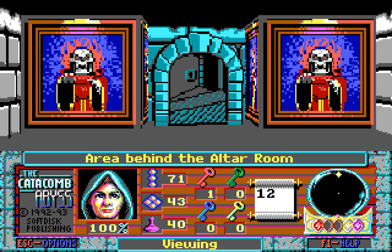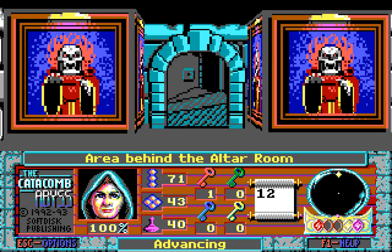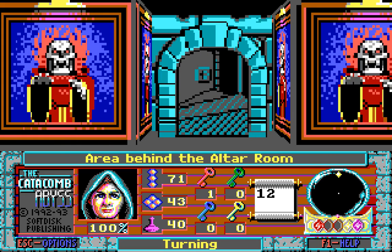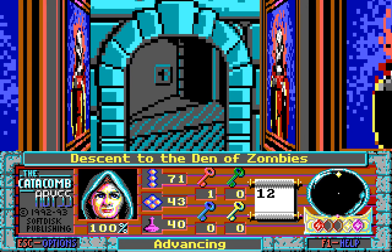Welcome back, folks, to Let's Play the Catacomb Abyss 3D! When last we left off, each of these paintings of Nemesis has a light fixture above it to illuminate his burning skeletal head. Without thinking about that too much, let's move on here to the Descent to the Den of Zombies.